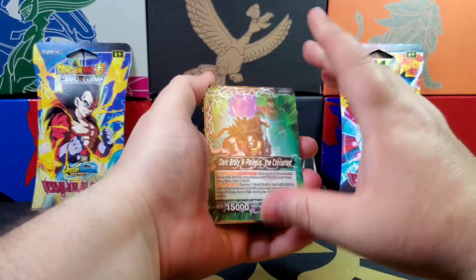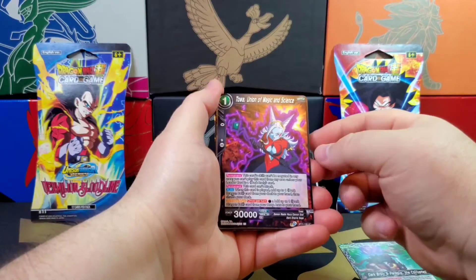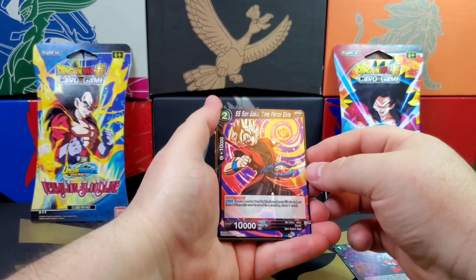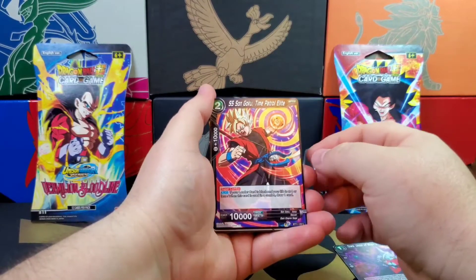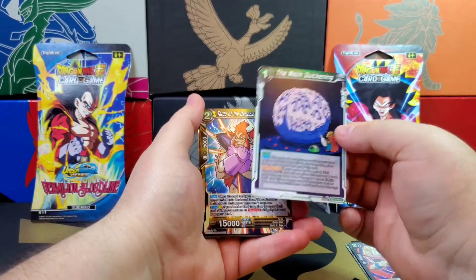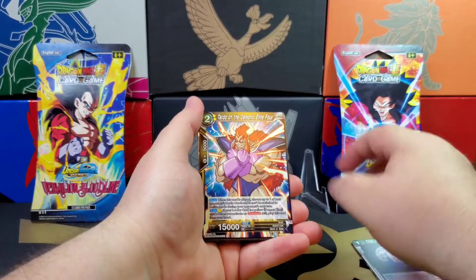We got the art pack and then we get the card. It's Dark Broly and Paragus. Never would have imagined that being a Broly, but okay — and he has his tail, so very interesting. Towa — are these characters from episodes somewhere? If somebody can tell me where I can find these episodes, because I've never seen these characters and I would love to watch it. Time Patrol Elite Super Saiyan Son Goku — I've never even seen him in this outfit. These cards feel so much better, heavier, thicker — just feels right.